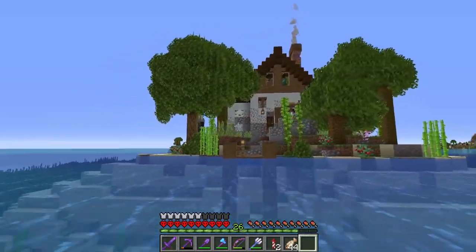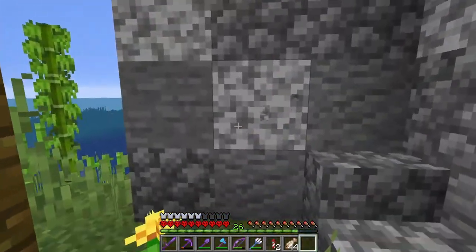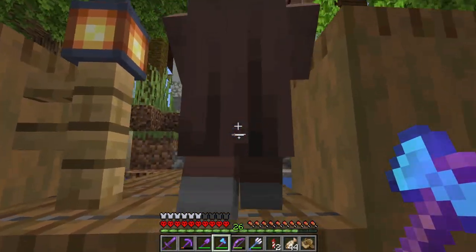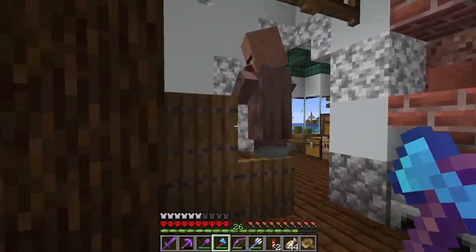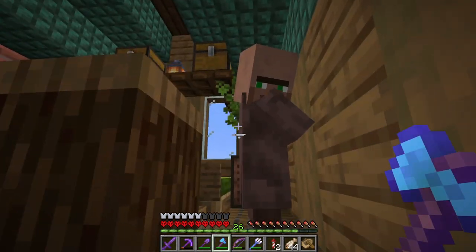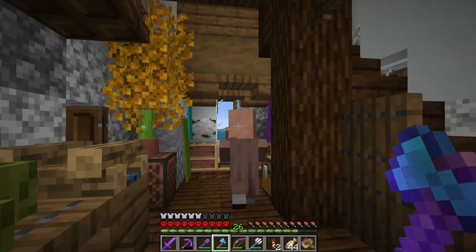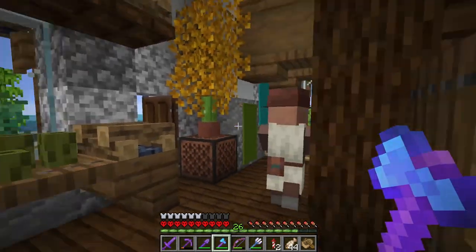I'm going in from the back side because the actual professional block is right on this little extension. I made sure there are no other professional blocks here so this villager is gonna go straight for it. I have three looms ready to go - go on in! No no no, don't go upstairs, it's right here! I had trap doors blocking the way - let me take those out. There it is, come on down!